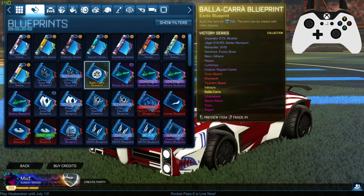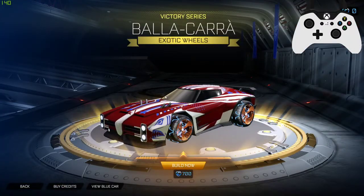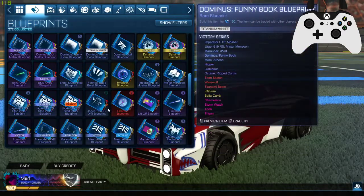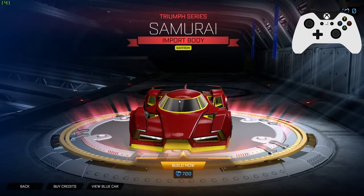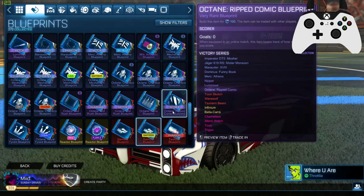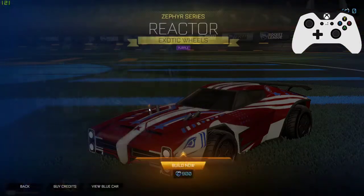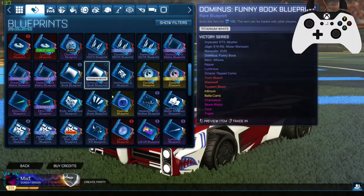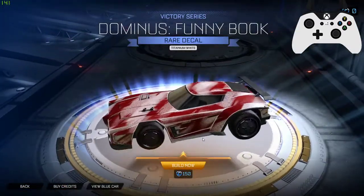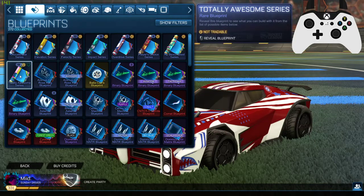We got some Balacara that looks pretty nice. My favorite was the Samurai — I really think that is the nicest thing we got. I get it, you might be screaming at your screen like 'dude, what are you talking about, it's pink-purple.' But without a doubt, the Samurai is the nicest thing we got. So we're going to the Totally Awesome Blueprint this time around.